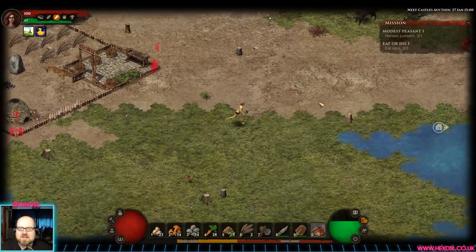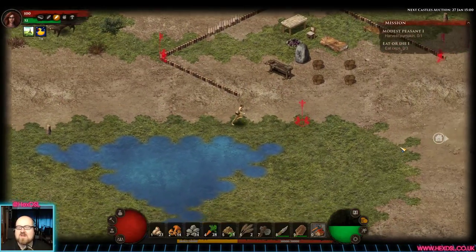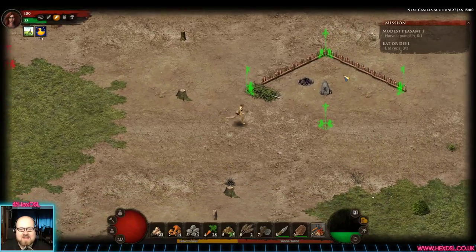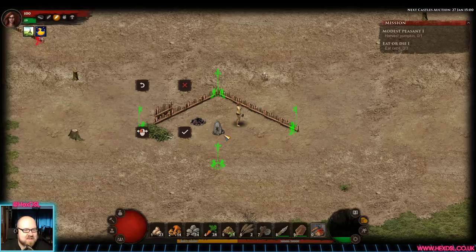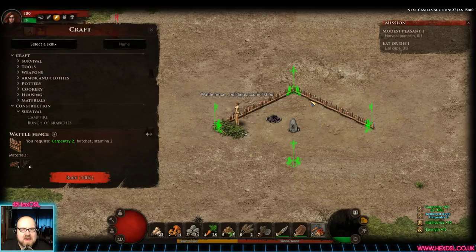I chose a female character because it looks prettier than the male — the male looks kind of weird and janky, like an alien. At least the female looks like a human being. Then I see it in action and... no, it does not look like a human being. There's my wall — yay!